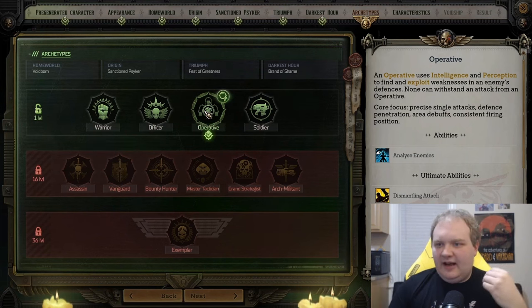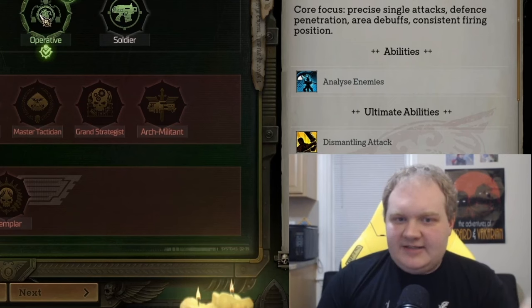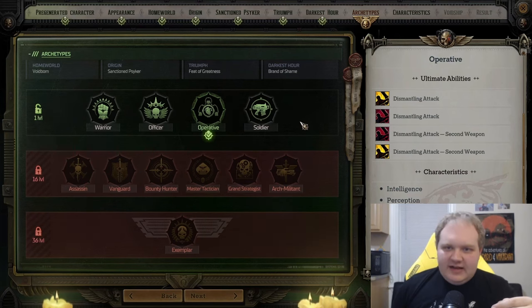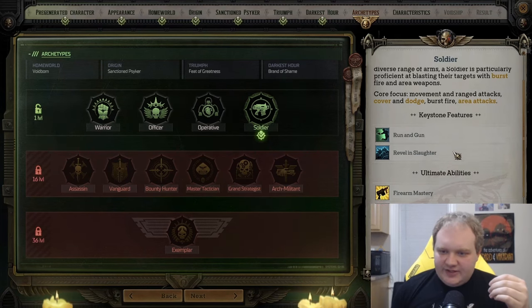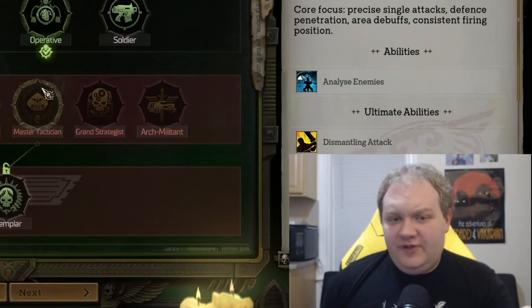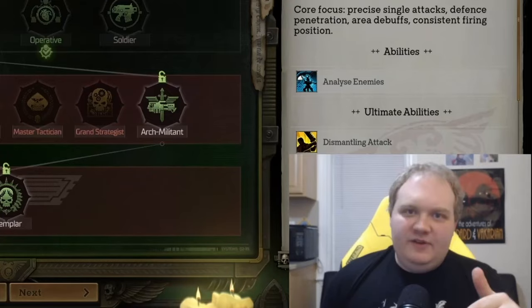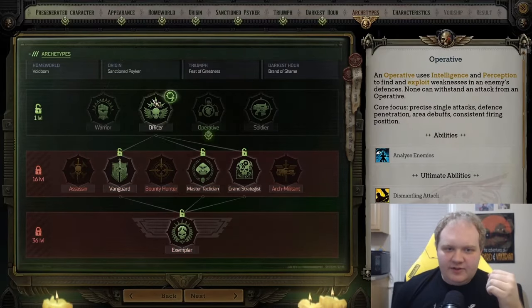Operative is similar but focuses on debuffing — it uses intelligence and perception to find and exploit weaknesses in enemy defenses. Soldier is really your ranged build character: if you want to go guns blazing, this is a good option. You get Run and Gun, Revel and Slaughter, and different Firearm Mastery ultimate abilities. Generally speaking, if you want a melee build, Warrior is your best bet; for ranged weapons, Soldier is your best bet; and Officer and Operative handle buffing and debuffing respectively.